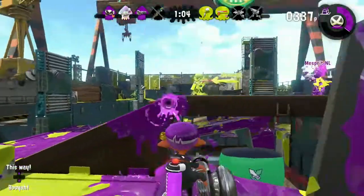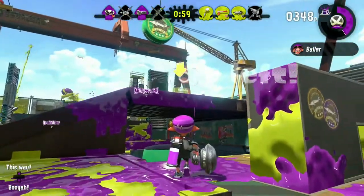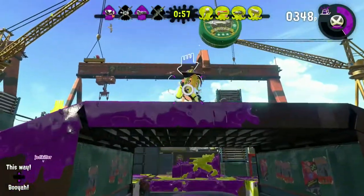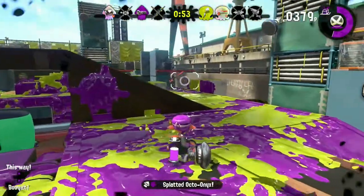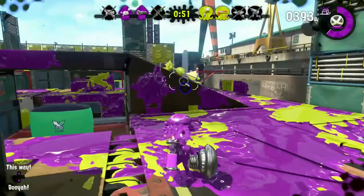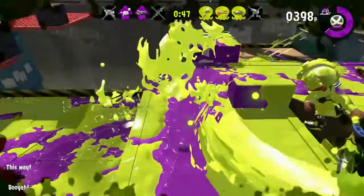Now we're in the Nautilus area. This weapon can hold its charge like a charger, which is why I named it the second most popular weapon compared to the Ballpoint, which is just straight-up OP. This weapon has Point Sensors and Baller. It's sort of balanced as it doesn't have too much range, but the stored charge makes it almost equivalent to the Ballpoint since they both have gimmicks that are pretty useful when you're in a pinch.